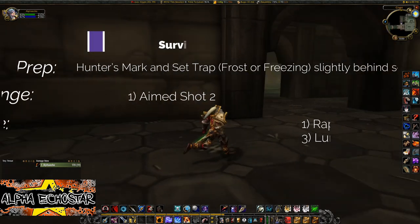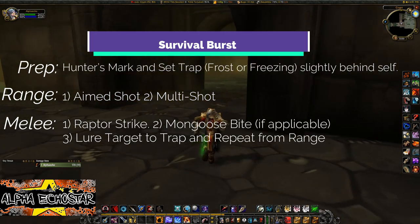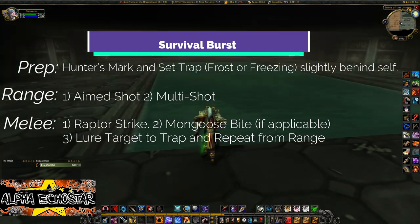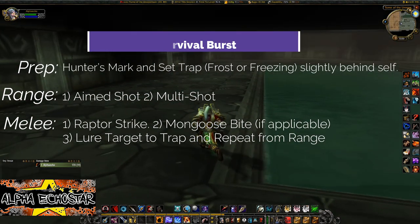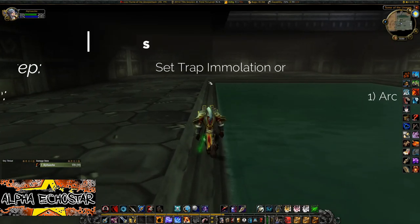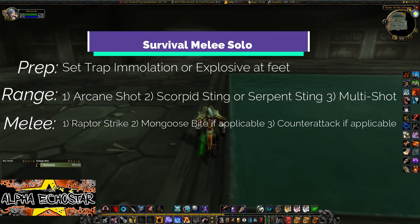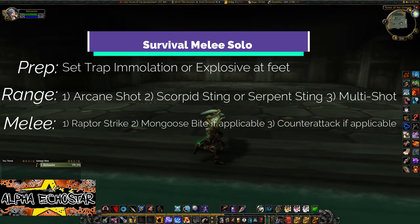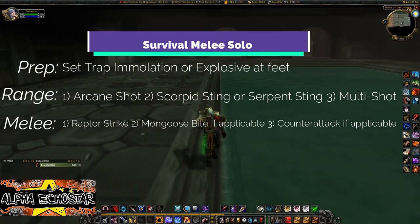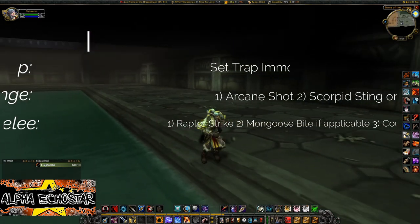Survival Burst starts to shine at level 20 when Aimed Shot is unlocked. Around level 34 it gets easier with Entrapment rank 5. The burst becomes real at level 50 once you've added all 5 points to Lightning Reflexes. Survival Melee Solo has a difficult start — it takes no real shape until level 26 after improving Aspect of the Monkey, gets better at level 38, and improves further at level 40 when you equip mail and put 5 points into Lightning Reflexes.